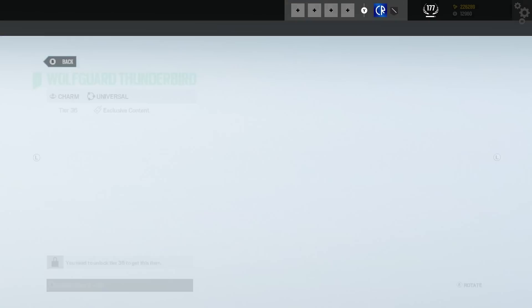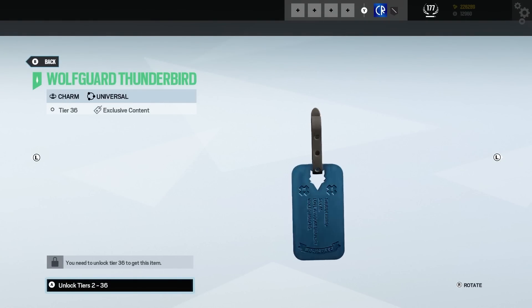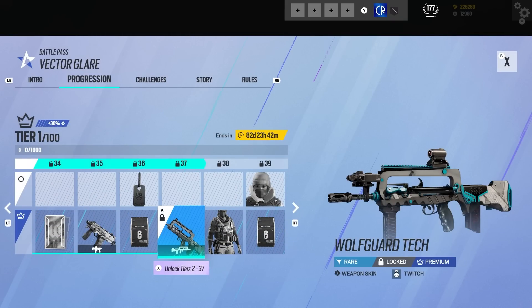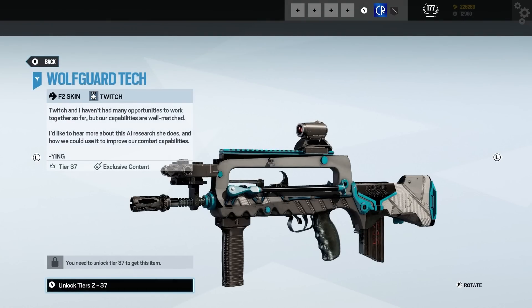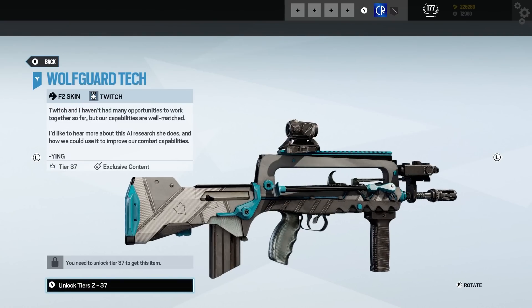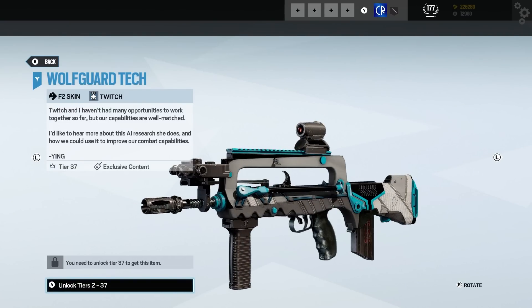We've got a Lion charm — no text with this but I'm quite happy with those charms, they look nice. Then we have Twitch's weapon skin — relatively simple but it looks detailed, very good.